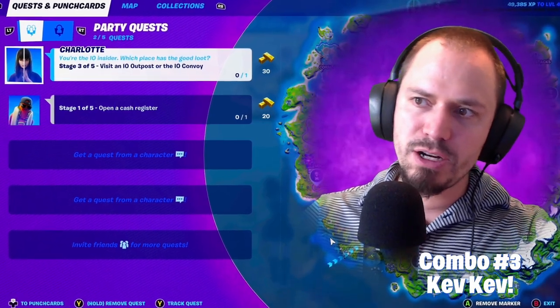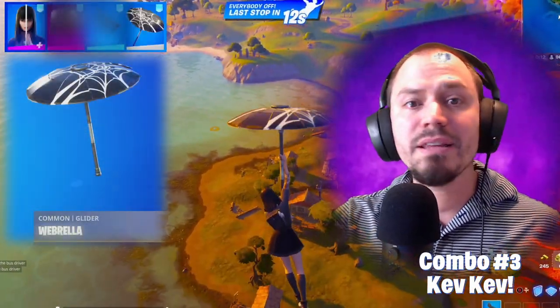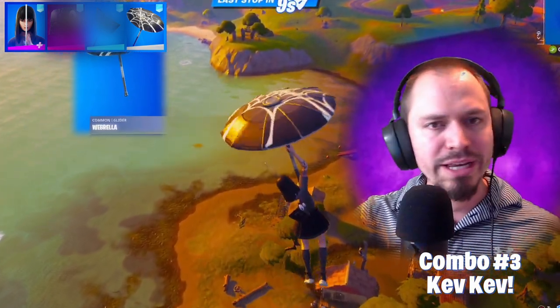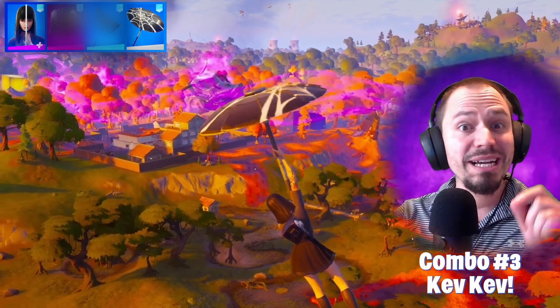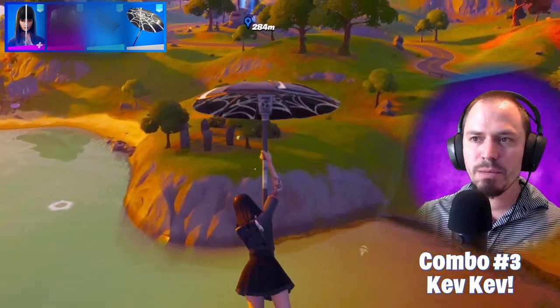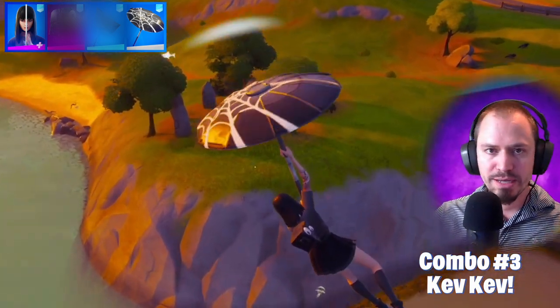The very first item in this combo is called Webbrella. It's one of the most simplistic and discreet umbrellas out there. If this one doesn't ring a bell, you simply had to win in Season 6 — the first time Kevin was introduced — to receive this Halloween-esque glider. This whole combo is pretty much free, since it was all unlockable through challenges or the battle pass.